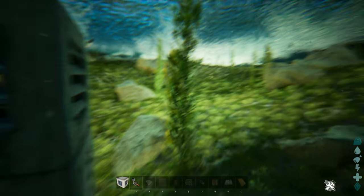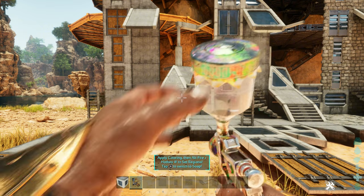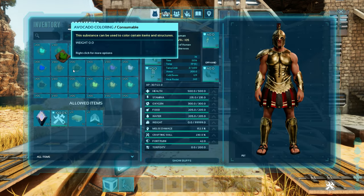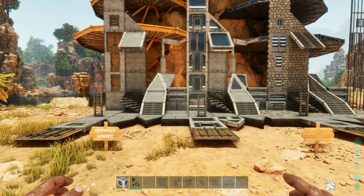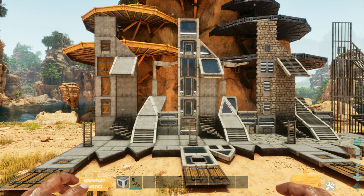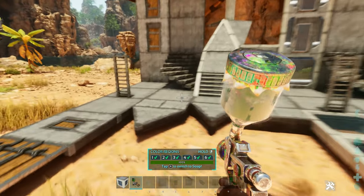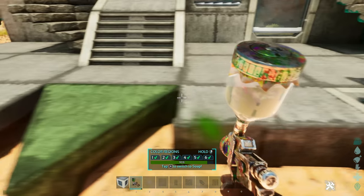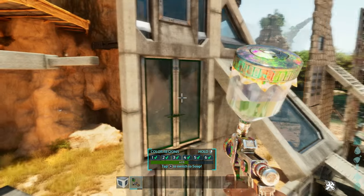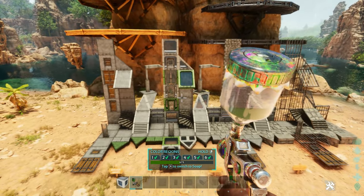Let's run back over to our main testing area and see if these skins are paintable. We're going to throw in a little bit of green just because it's there. They are paintable — very nice. Let's see about the doors. It doesn't get every region, but it does give that nice highlight to it. So it is paintable. Awesome.